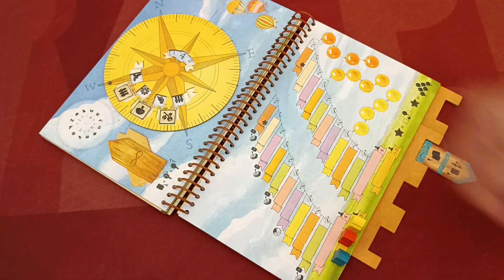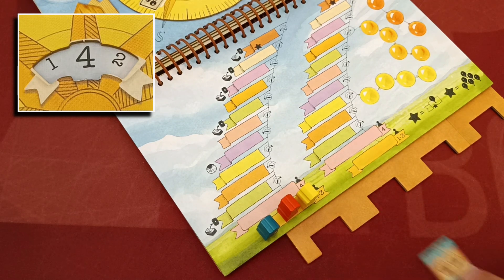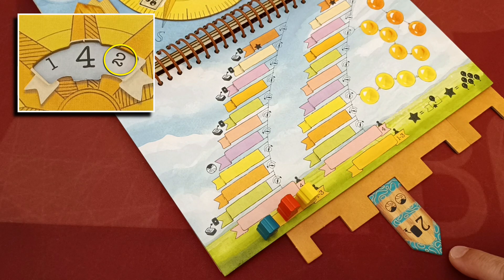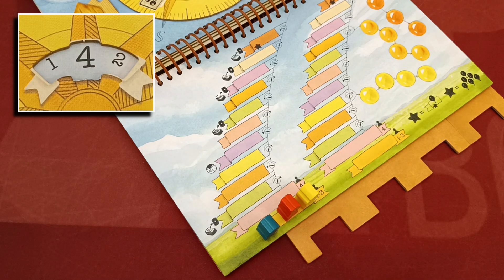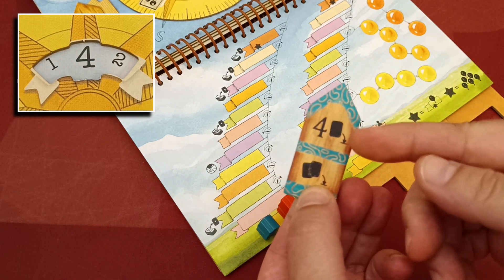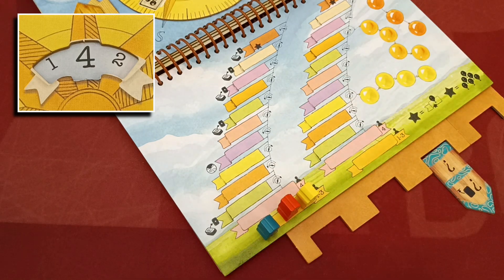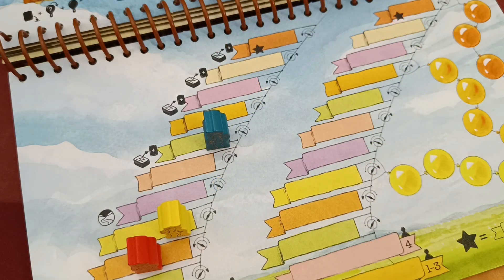When you fly the balloon you move your player pawn zero to two steps upwards depending on the path token you played and the values shown in the compass window. If you play the path token with the same number as the large number in the middle of the window you gain two steps; if the number matches the smaller numbers you move once; if your number is not depicted in the window you cannot move. If you played the token with a question mark it depends on which action you chose to copy.